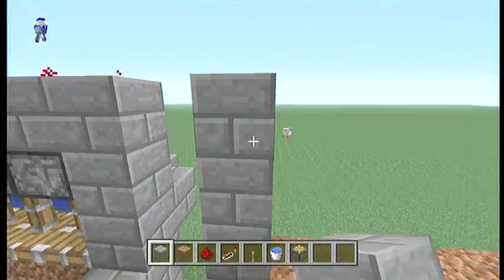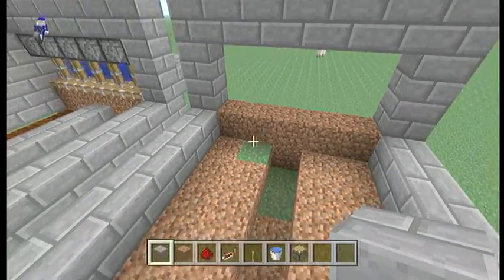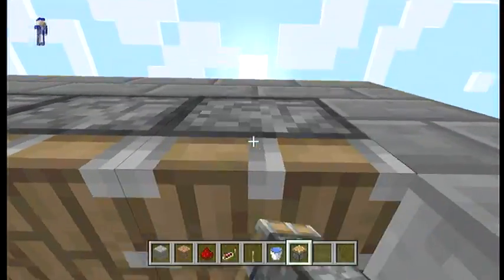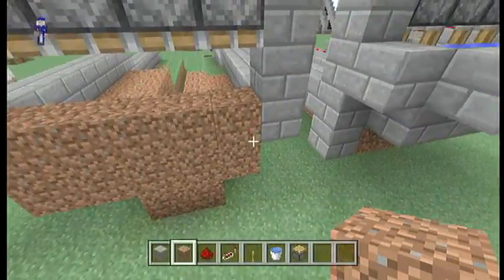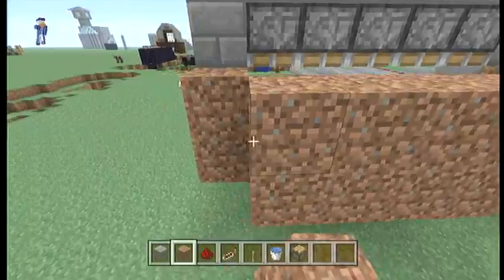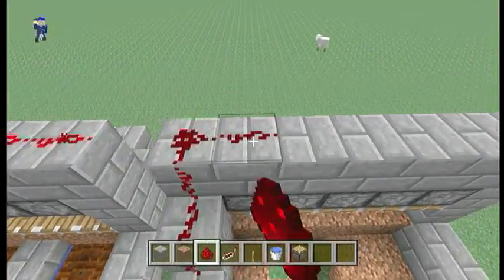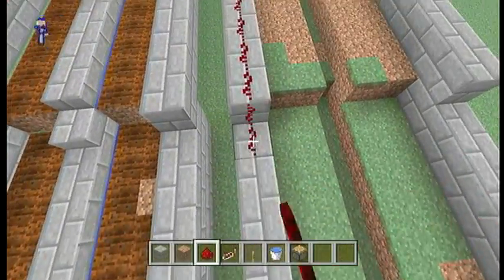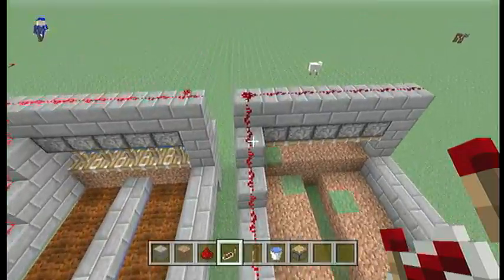You're gonna want to come up like this and come over. Like I said, if you did four wide, you would do eight pistons. I think four is the max you can go as far as water will spread out this way, but I could be wrong because they could have changed it. Build out like this. Before you place the water, you want to make sure the pistons are closed. You can tell where you're gonna want to put your repeater by just flipping it on, and wherever it ends, that's where you put it. It seems like we got it closed, so put the repeater right here and they're closed.